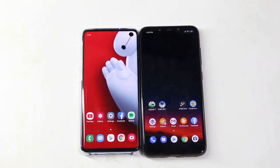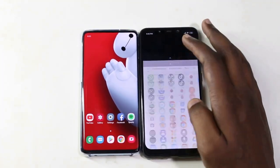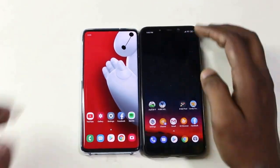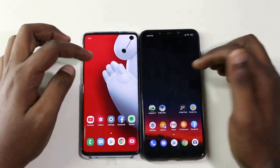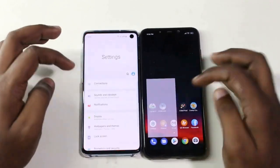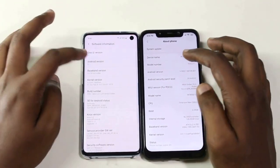Let's go to the Samsung Galaxy S10 speed test. We have a POCO F1 with Snapdragon 845, a flagship phone. Both are on the same Wi-Fi at 40 Mbps, running Android Pie.